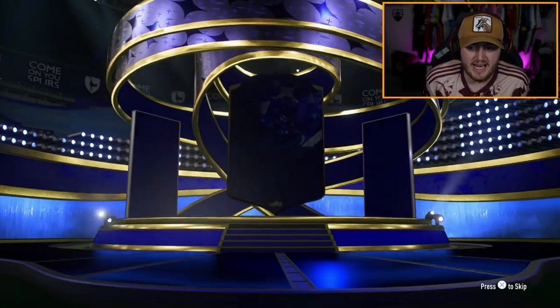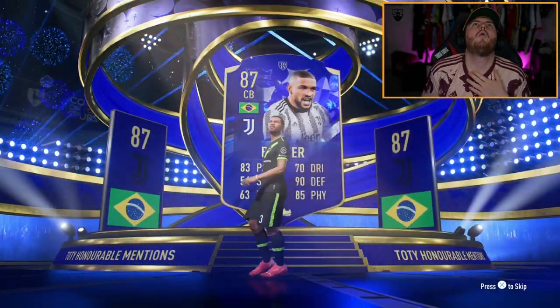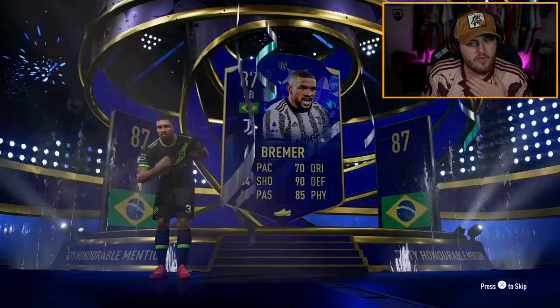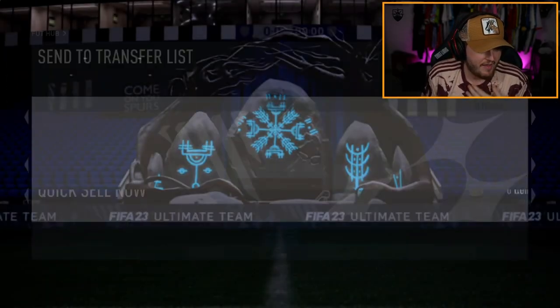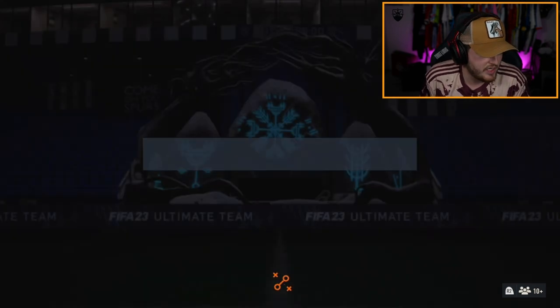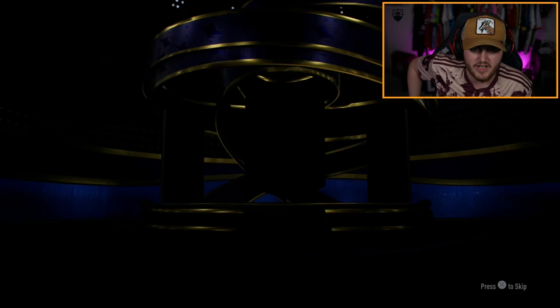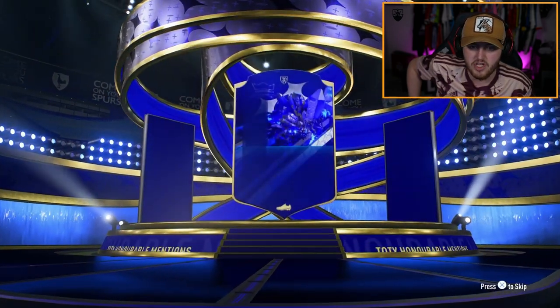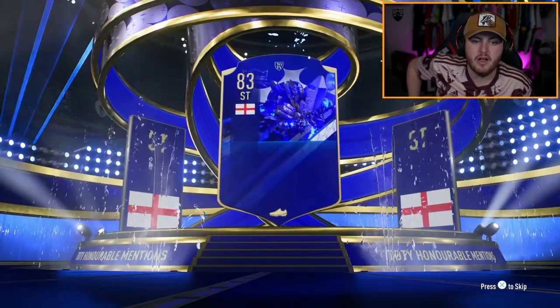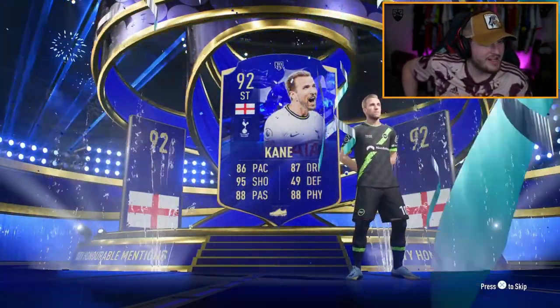I think we just tied it up — we've opened about 30 so far. I thought that was Vinicius Junior. We've opened about 30 so far and there's been about four or five packs that haven't been Ws. That is a ridiculous return. Second one now — English. Bukayo Saka? Who's this? Oh — Harry Kane! 92 Harry Kane. Cannot complain at all. We'll happily take Harry Kane. That is solid.